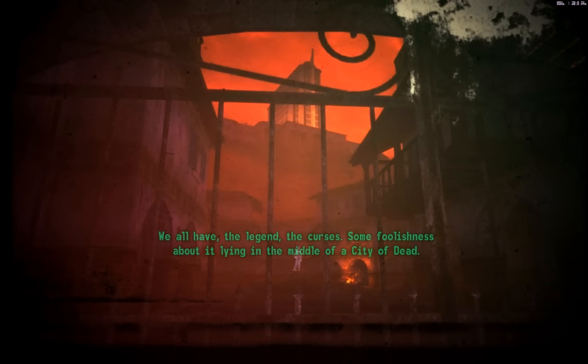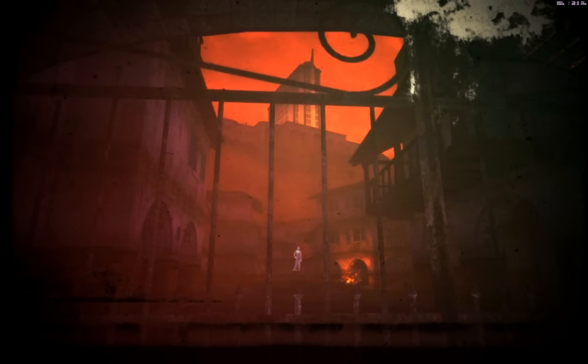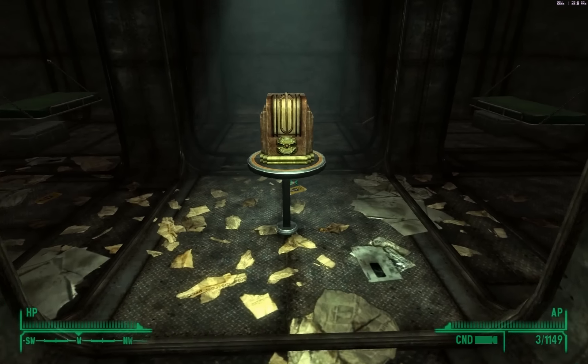The closing narration: 'So I have a girlfriend out there in the Sierra Madre.' The legend, the curses, some foolishness about it lying in the middle of a city of dead — a city of ghosts buried beneath a blood-red cloud. A bright shining monument luring treasure hunters to their doom — and it's still going to lure them, even though I took all the gold. An illusion that you can begin again. Change your fortunes. Finding it though — that's not the hard part. It's letting go. And letting go is the reference to the gold bars — normally you'd have to let go of most of them, but we found a way to get all of them and make it out alive. Hope you've enjoyed your stay. Farewell. Goodbye.